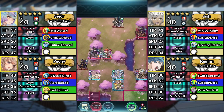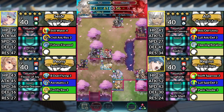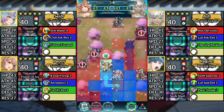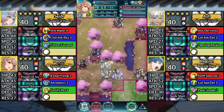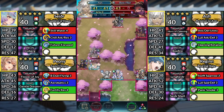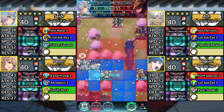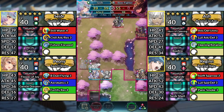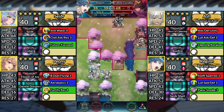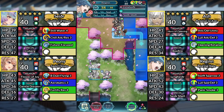For turn 3, move Ash up to the right and attack Hinoka. Move Peony below Ash and dance Ash. Move Ash to the left and attack the Bow Flyer. Move Sather to the left and attack the Bow Fighter. Move Regan up and attack the Bow Cavalier. And finally, Kanto next to the Axe Flyer.